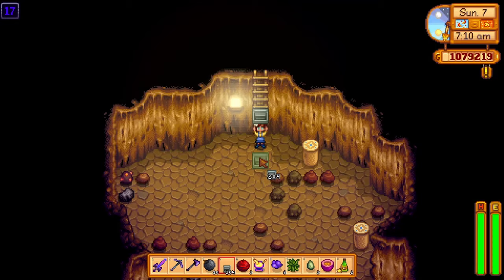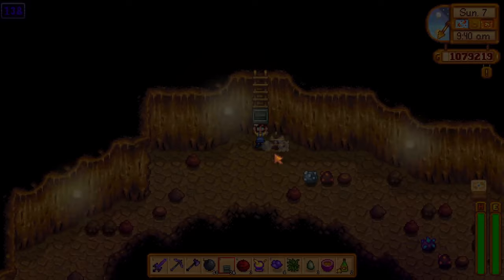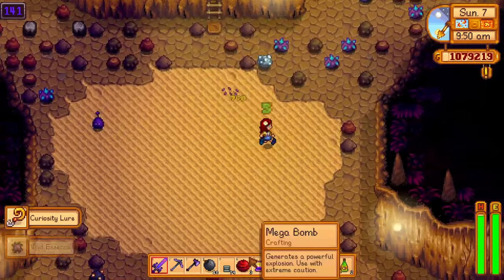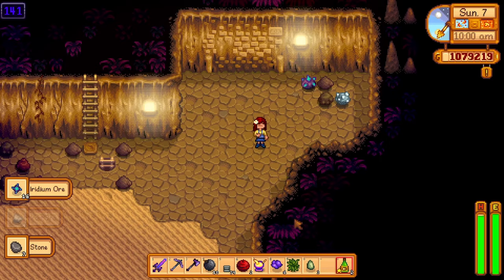I stopped spamming the staircases around floor 140, but you can go as deep as you want if you have plenty of stairs and it's still early — nothing is stopping me from getting to floor 1000. Something important to know: I reached floor 140 by 10am. If we didn't use the desert totem, you would usually only arrive at the desert at this time, but I'm already on floor 140, which is pretty impressive. This method should also work without the desert totem — the totem just allows you to get deeper and thus more iridium ore.